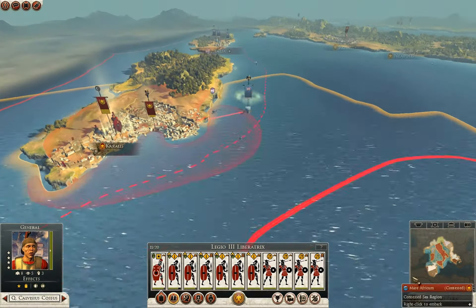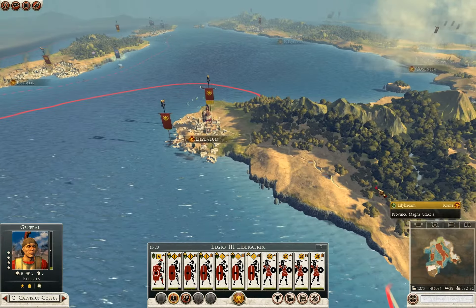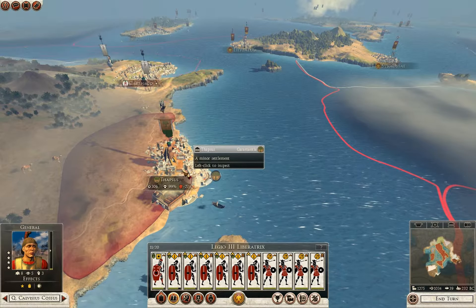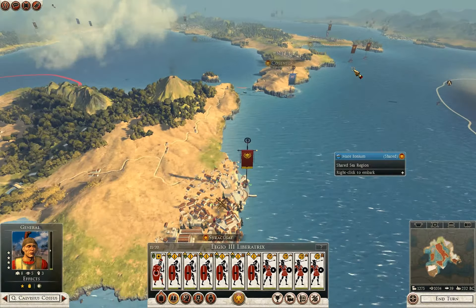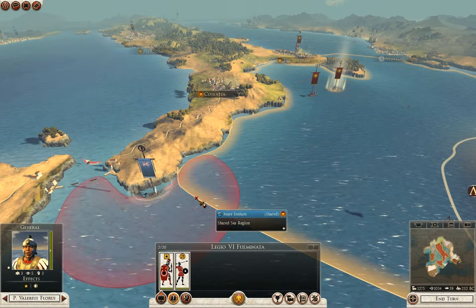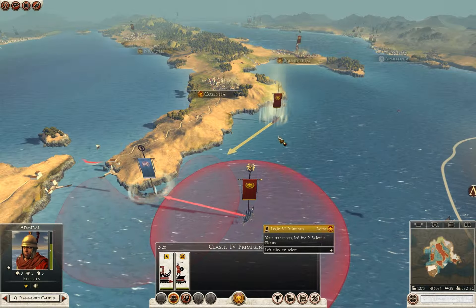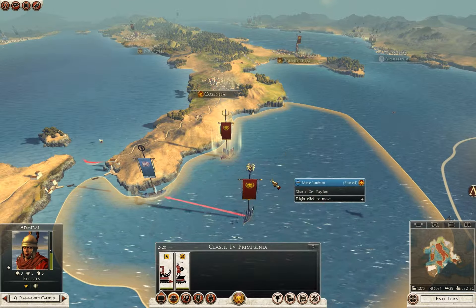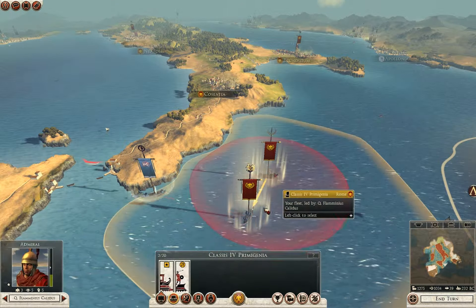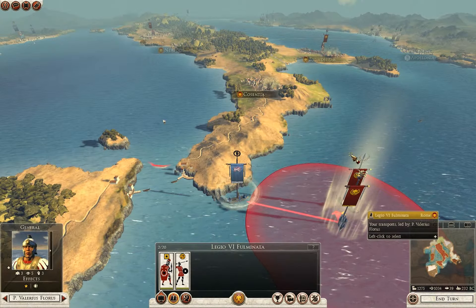I'll start moving these guys out here. Something that happened during the loading: the Garamantia — the guys with the palm tree — took Tafsus from the Carthage guys. It looks like things are moving around the map. It is an honor to serve Rome. Looks like my forces are together now and should be able to do some damage there.